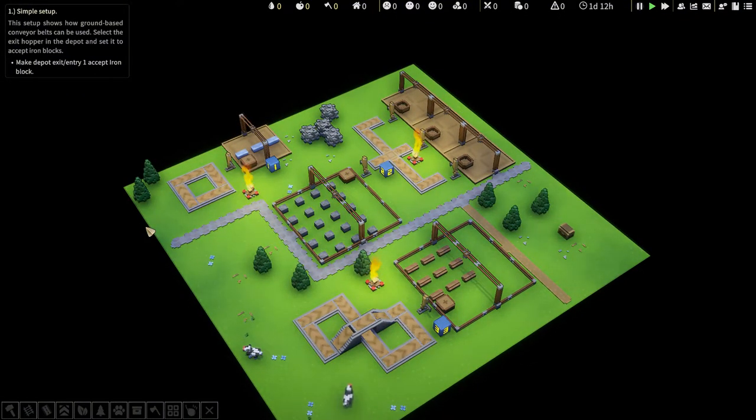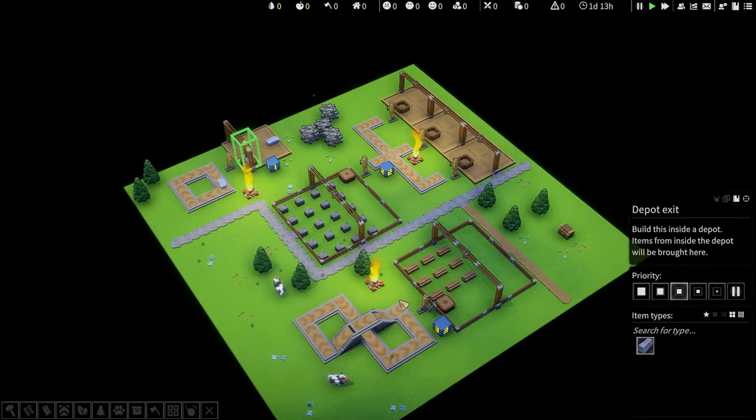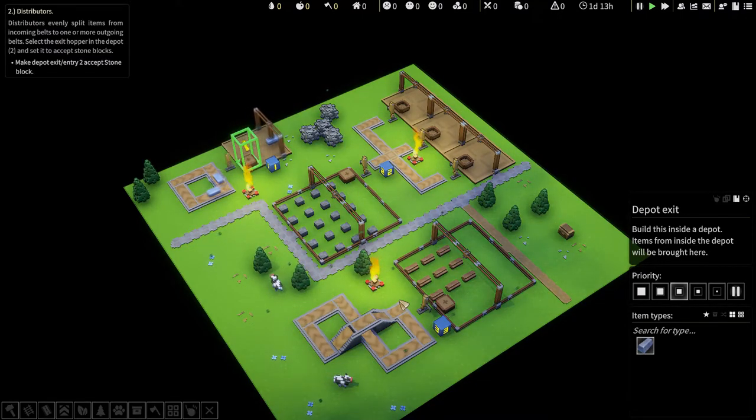This looks a little like an amusement park though. Anyway, this setup shows how ground-based conveyor belts can be used. Select the exit hopper in the depot and set it to accept iron blocks. Number 1 here, iron blocks. Self-contained steps in the tutorial, so this is just one self-contained system.